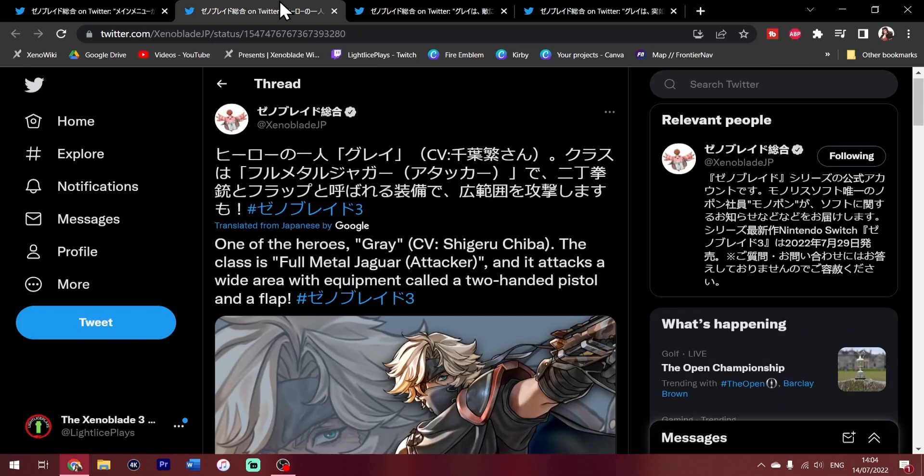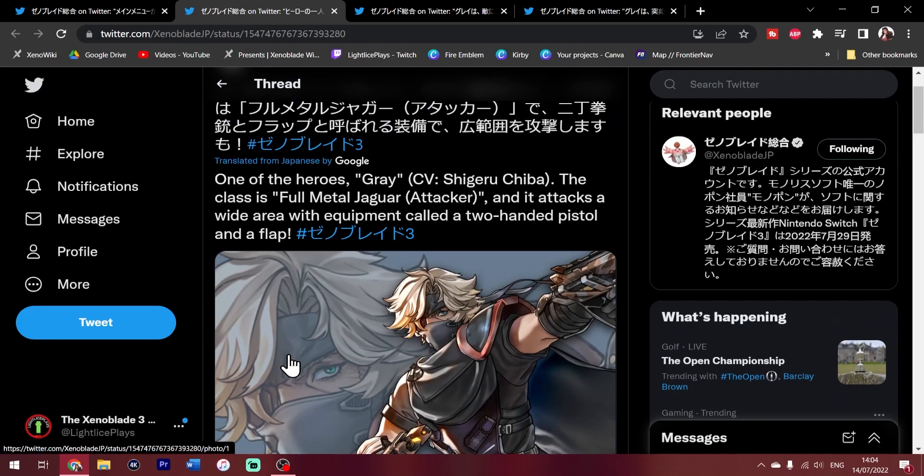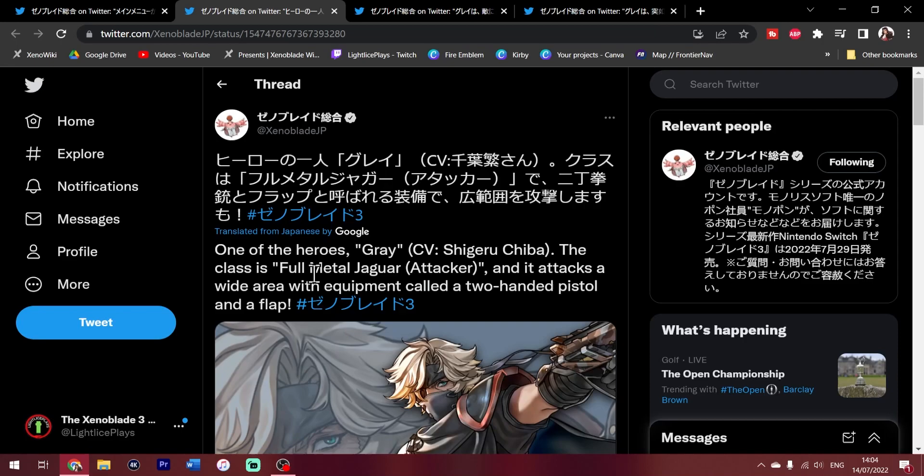Onto the next one and one of our main pieces of today: a new hero. Technically one we've seen before, but this is the first bit of insight we've got on him. One of the heroes — Grey — the class is Full Metal Jaguar, an attacker that attacks a wide area with equipment called a two-handed pistol. Full Metal Jaguar is actually a pretty significant thing in Xenoblade X — it is the class the main character Elmer uses. And if Elmer is the main character, you can't tell me otherwise.